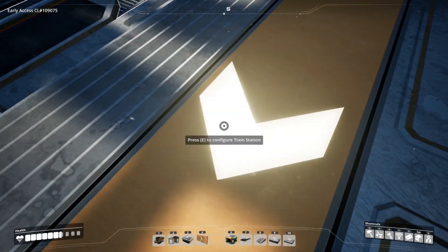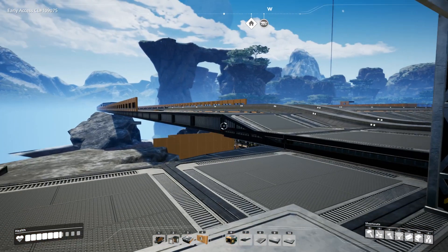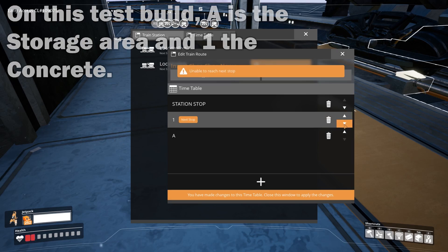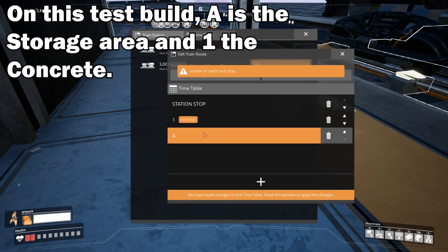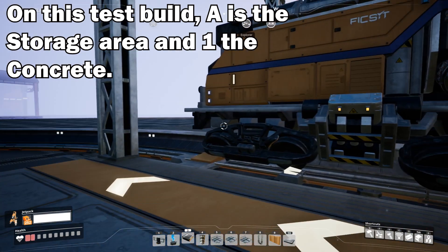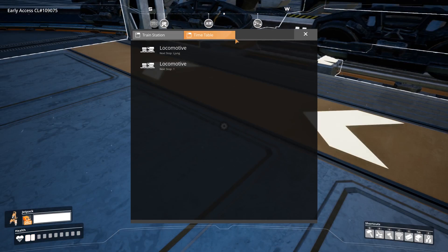Now you will be able to call your single carriage train at the storage station and then request that it picks up concrete from the factory, then deposit the items at the central storage area, followed by the stop station — which is the block order. Meaning that after requesting the items you can go off and do your own thing without worrying about it all blocking up.